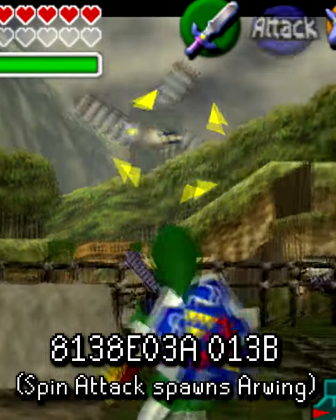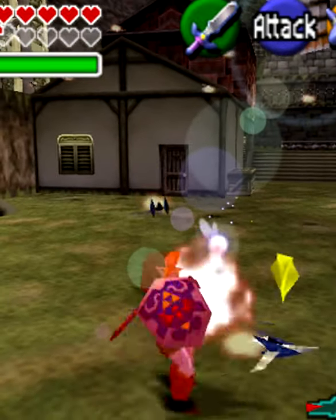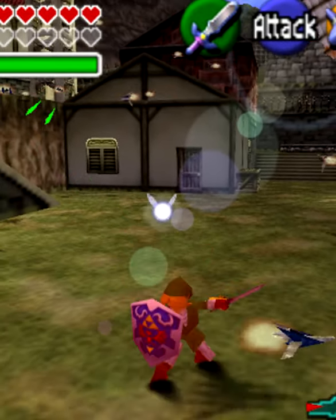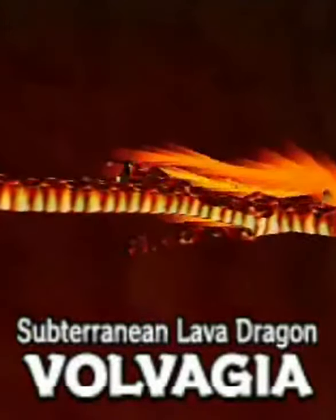Simply by entering this GameShark cheat code and pressing the B button, an Arwing will be spawned. However, these won't be friendly and will quickly start blasting away at Link. Apparently these were implemented into the game during development as a way to test the movement for the Fire Temple's boss, Volvagia.